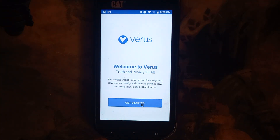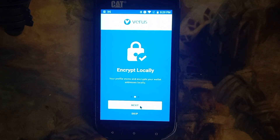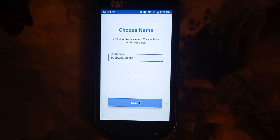Okay, now we're going to open it. Okay, now we're going to get started. Next, next. Create my profile. Let's choose a name and create a password.